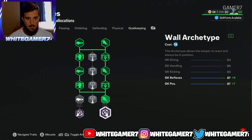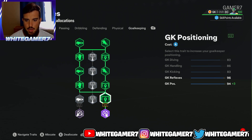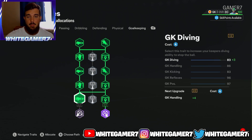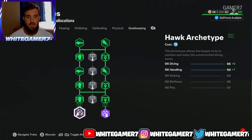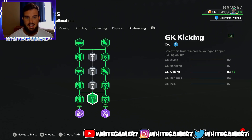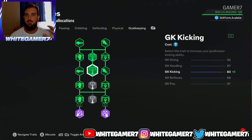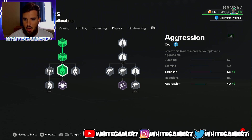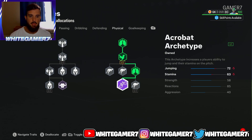Once you get more skill points, the first one you want to get is the wall reflex. After that, focus on your handling. Kicking is going to be one of the last things you do — it's important as a goalkeeper but not the main priority, so fill that out later.